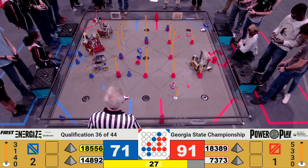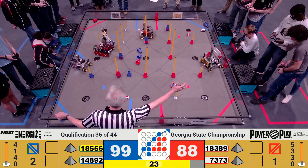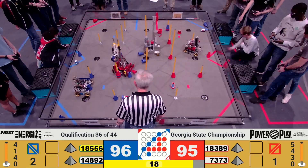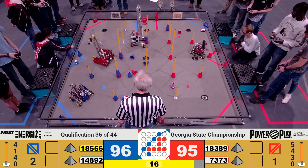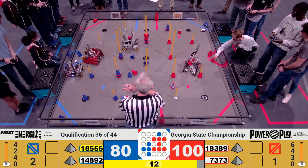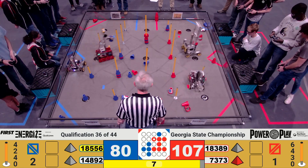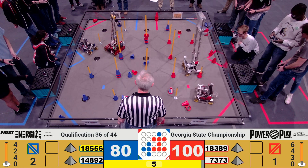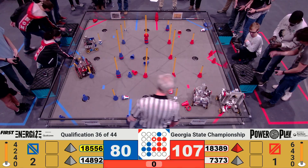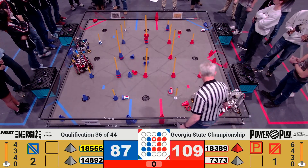Coming down to the end game — it's a 20-point differential between Red and Blue. Currently, team 7373 trying to careen over, looks like they're going to get back over to the red substation. They're able to grab that cone. Looks like 18389 securing for the Red Alliance on that specific junction. Nine seconds left — 7373 unfortunately dropping their own token. Time is up. Back over to you.